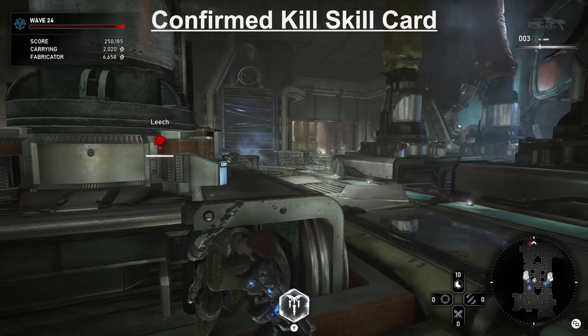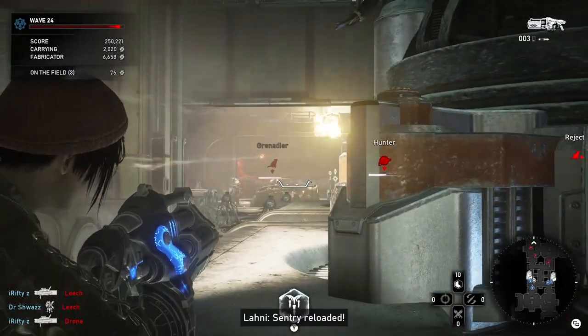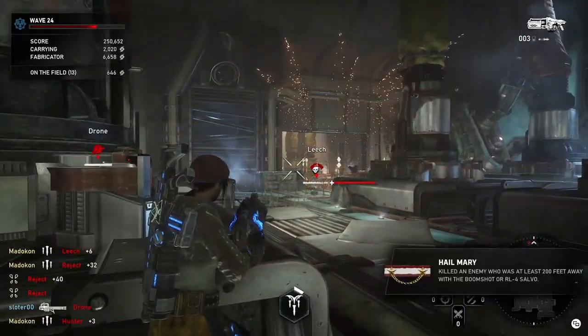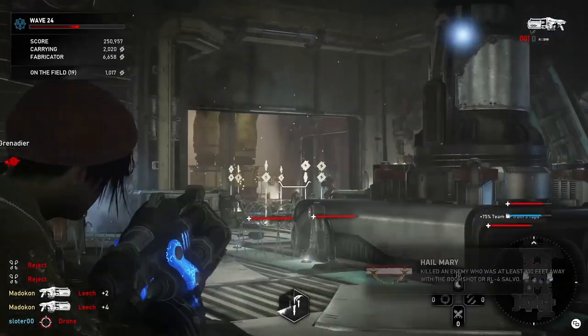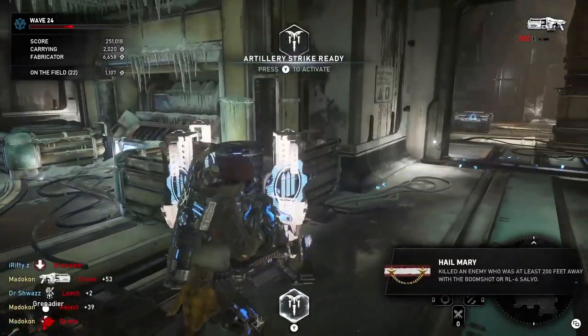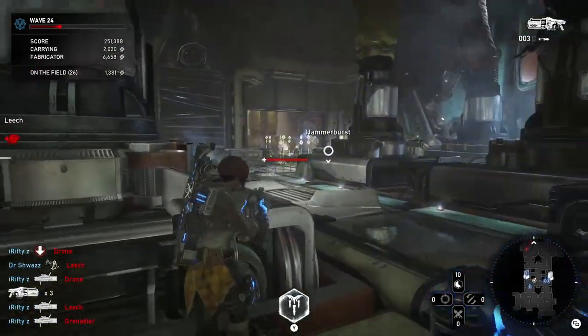Now I'm going to show you the Gold Confirmed Kill skill card in action. We have three more targets there — I use my ultimate with Spotter Support, and my ultimate cooldown perk is at level 10 as well. After I use that ultimate, I fire three Boomshots into the spawn, and look at that — I got my ultimate back already in the same wave. That's how fun and effective the Confirmed Kill skill card is.